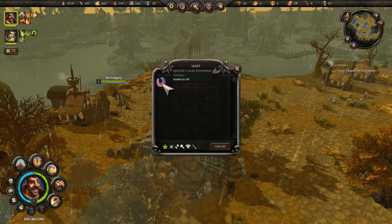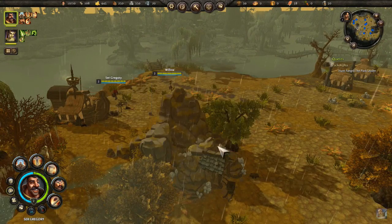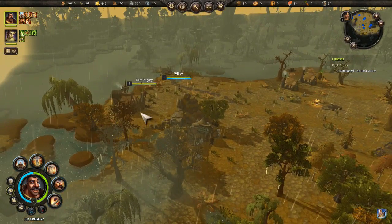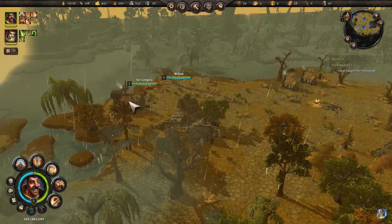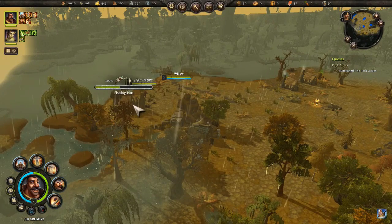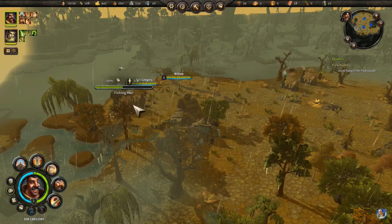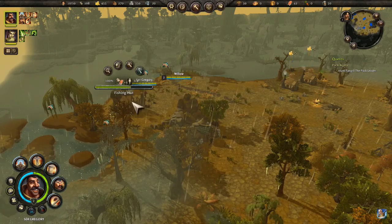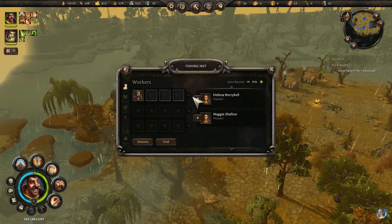What's this — Sputnik's lucky horseshoe? What does that do though? We only got one fisherman because we just lost one. They are repairing the fishing hut. Let's put another fisherman in.